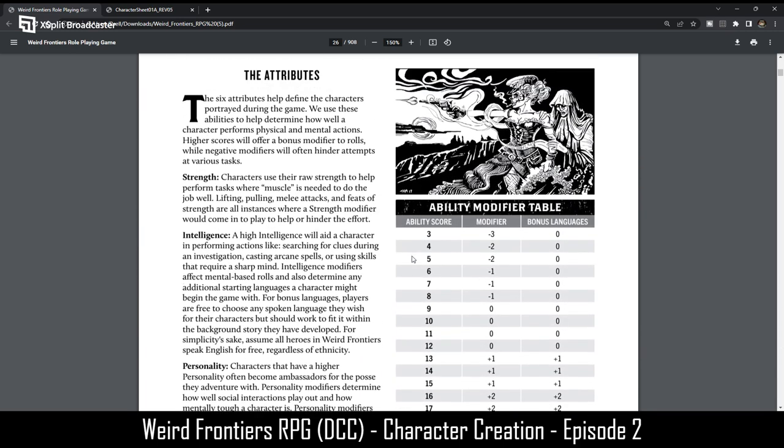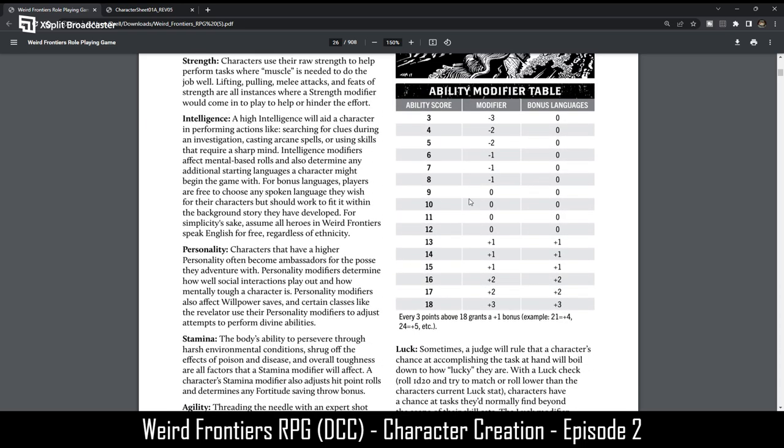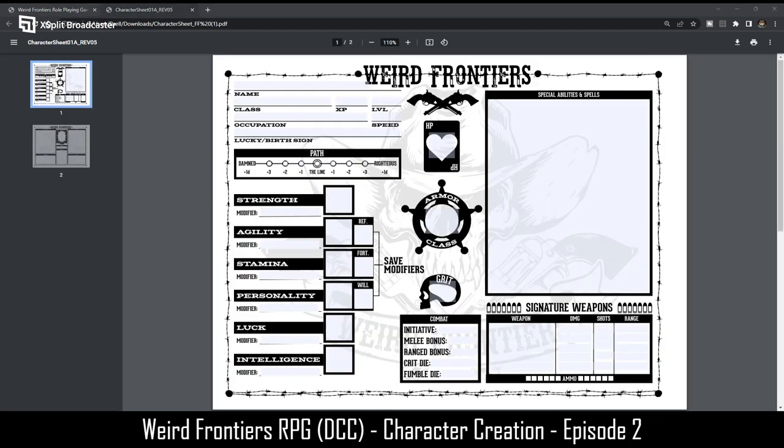The attributes are strength, intelligence, personality, stamina, agility, and luck. Basically everything from a 9 to a 12 is a zero modifier. I'll make these rolls and show you the character sheet. I'm going to switch to that screen now to make sure you're seeing the proper view.